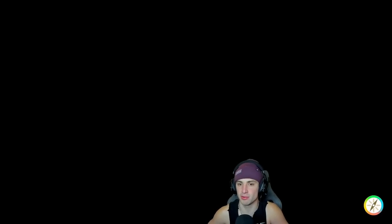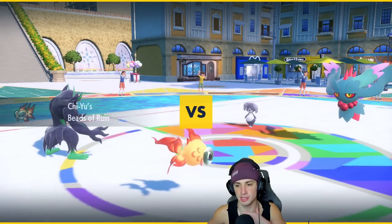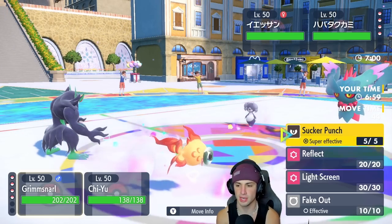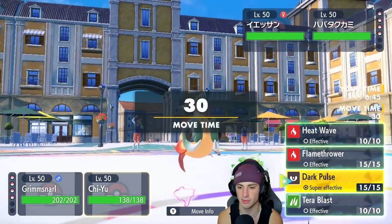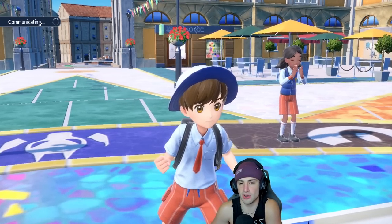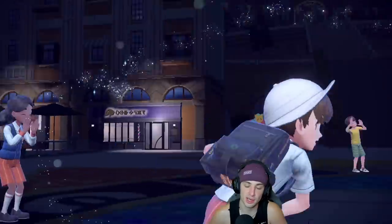They end up leading Indeedee and Fluttermane. So Tailwind is our best friend here. I'm going to pop a Tailwind and might just dump a Dark Pulse onto Indeedee. We could also Terastallize into Grass — that would not be a bad Terastallization. I can't Fake Out because of the Psychic Terrain. Tailwind is 100% our friend, so I'm going to do that and throw a Dark Pulse into the Indeedee slot. I'm going to Terastallize — I think Chi-Yu going Grass type is great here. I'm going to throw a Dark Pulse into the Indeedee slot.